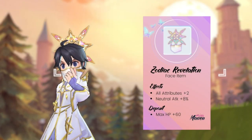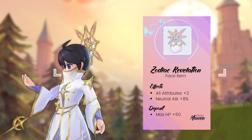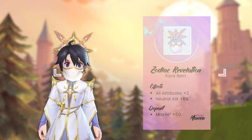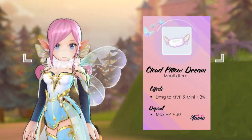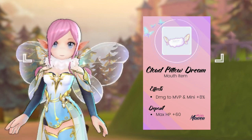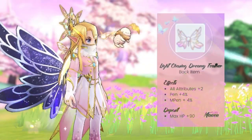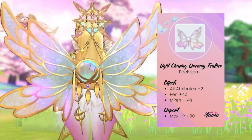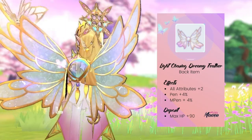For the face item, we have the Zodiac Revelation which gives plus 2 to all attributes, and plus 8% neutral attack. This will be good for increasing the damage of neutral skills of Chronomancers and Lightbringers. Depositing this gives plus 60 max HP. Next, we have the Cloud Pillow Dream Mouth item which gives plus 8% damage to MVP and mini monsters. This is perfect for boss hunting and clearing instances. Depositing this gives plus 60 max HP. And lastly, we have the Light Chasing Dream Feather back item. This beautiful wing item gives plus 2 to all attributes, plus 4% pen, and plus 4% MPen. It has a plus 90 max HP deposit reward.